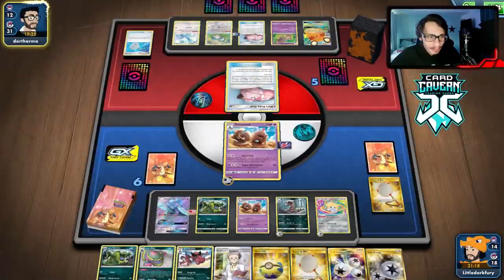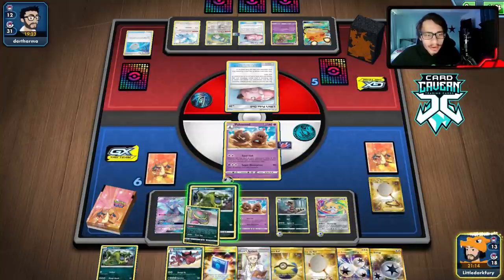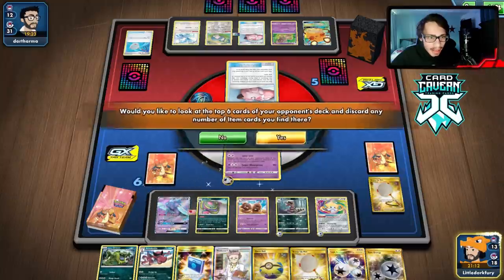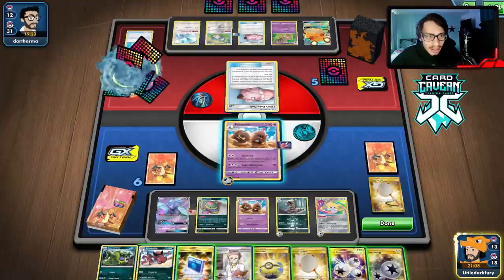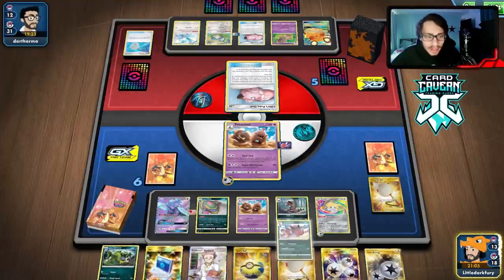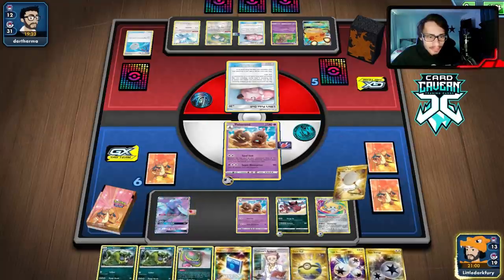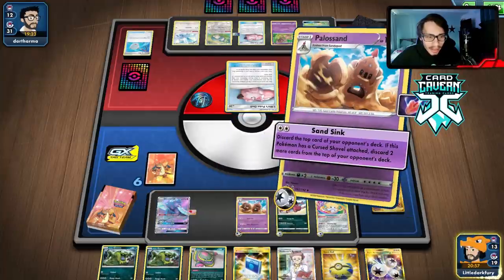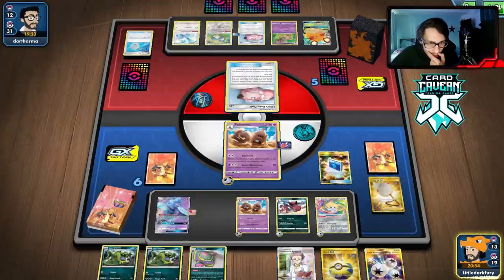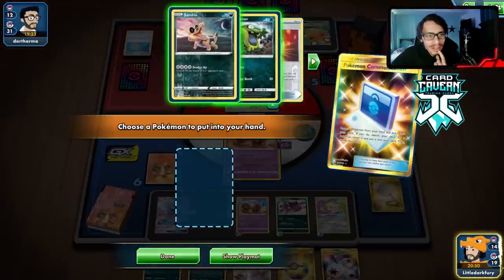We pass. I think we're gonna win this game. We can do Muk again — the Triple is in the deck now getting shuffled, so we have a chance of hitting it. Scoop up the Muk and hold the hand. We put Grimer back, don't think we need Muk anymore. I guess we can mill with Sandile, but we should still play this just in case.